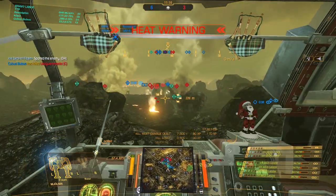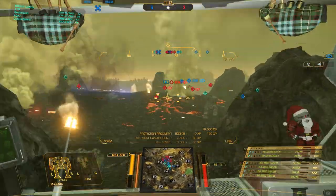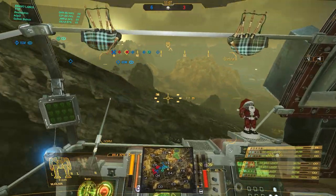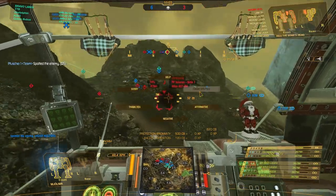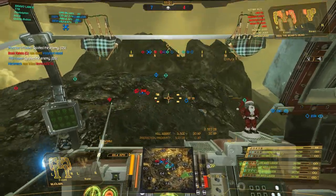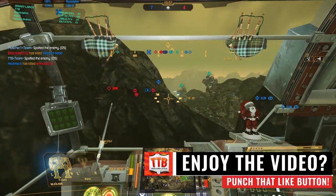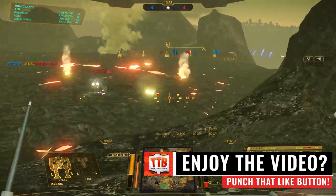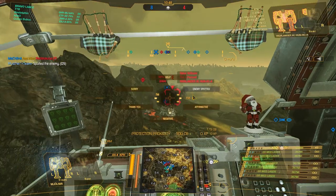Jägermech finally dies. Six kills to three, so we're starting to really win this game, but it's still far from over. Let's push in with our teammates — we are still fairly fresh and we can make use of that by pop-tarting a little bit more, and then later on tanking a little bit. That Atlas apparently was an XL engine Boar's Head — that is not the best use for a Boar's Head, ladies and gentlemen. The mech doesn't have armor bonuses so you don't want to go XL with that thing.